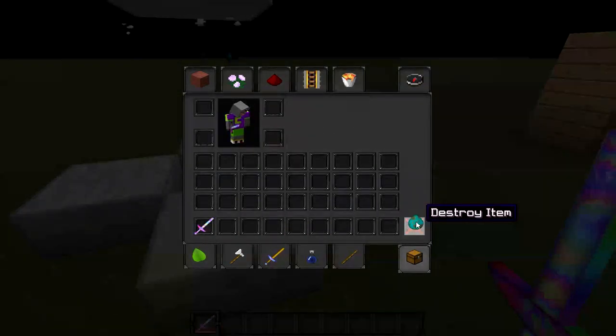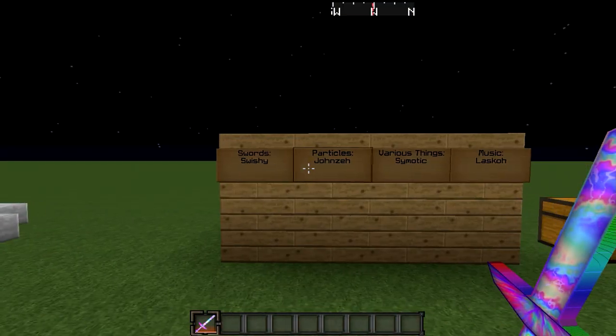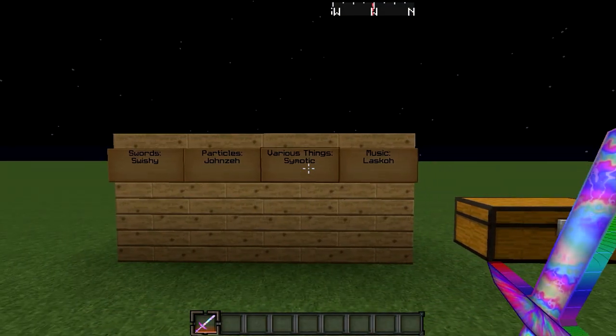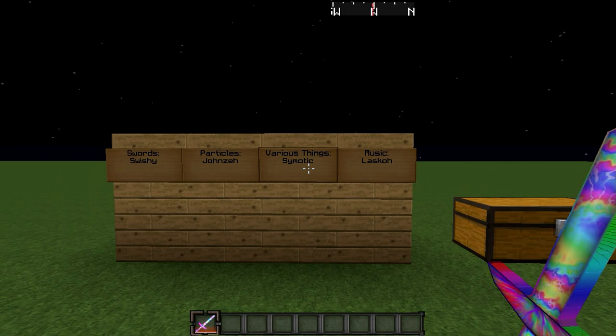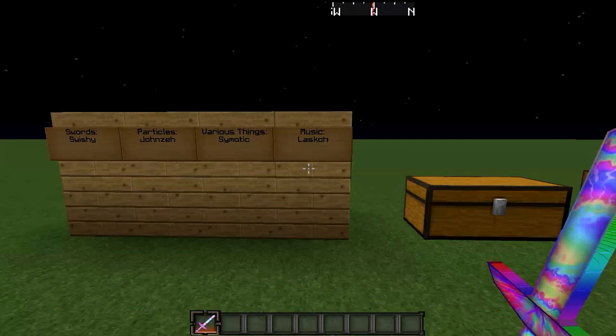The particles are from John Zay's pack, actually, which I'll give credit to here. So the swords, as I mentioned, were from a guy named Swishy, and particles from John Zay. The original sloth pack was made — this is kind of a play off of it — it was made by Smotic mostly. So yeah, I really appreciate what he did when he made that.